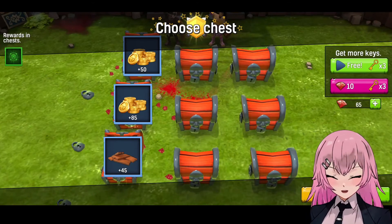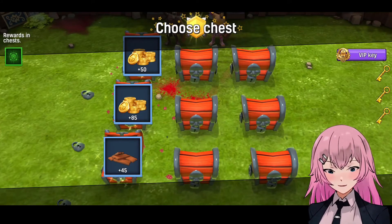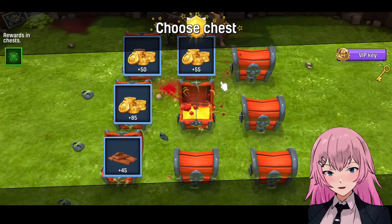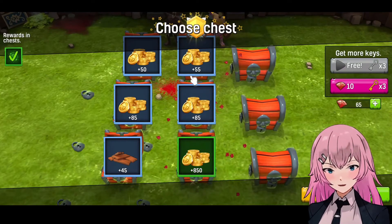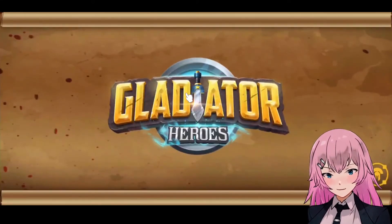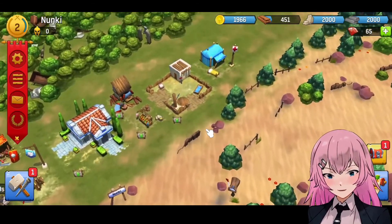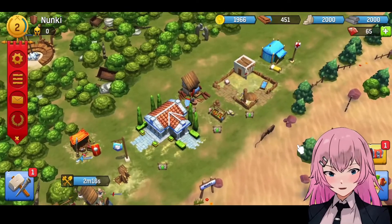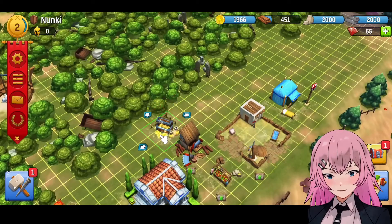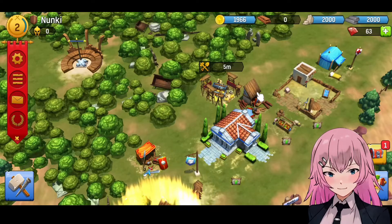Let's watch an ad again. Now we can unlock another chest — this one here and here. Okay, another gold. Let's just go back to our city. So we got so much gold, and I want to build the gold warehouse. Let's just spend the gems that we have.